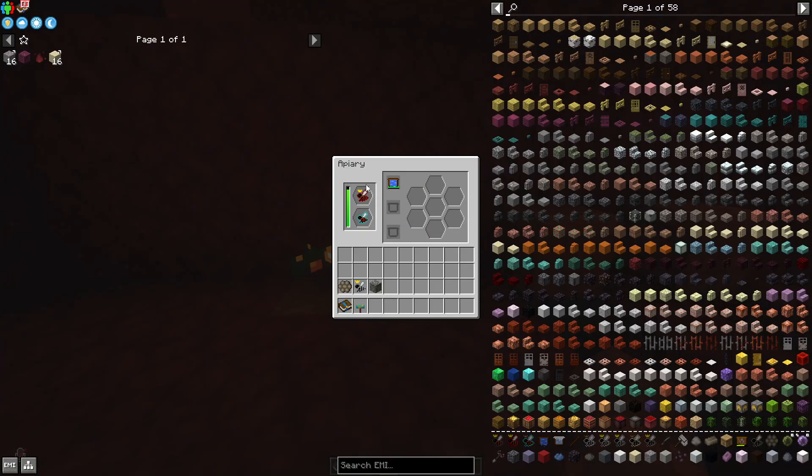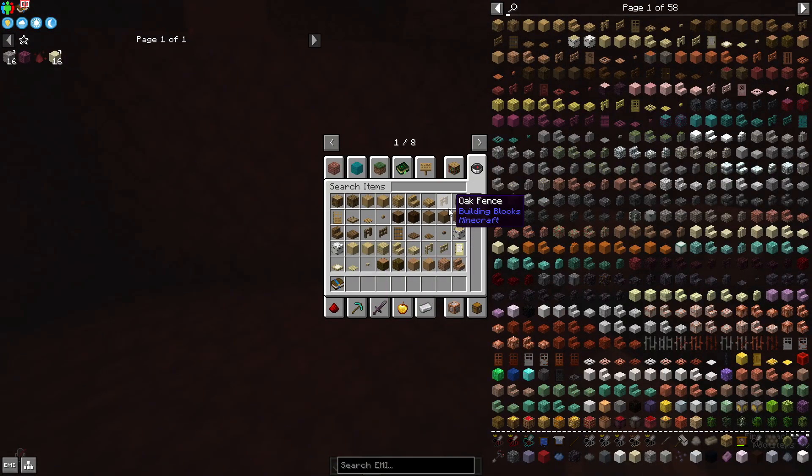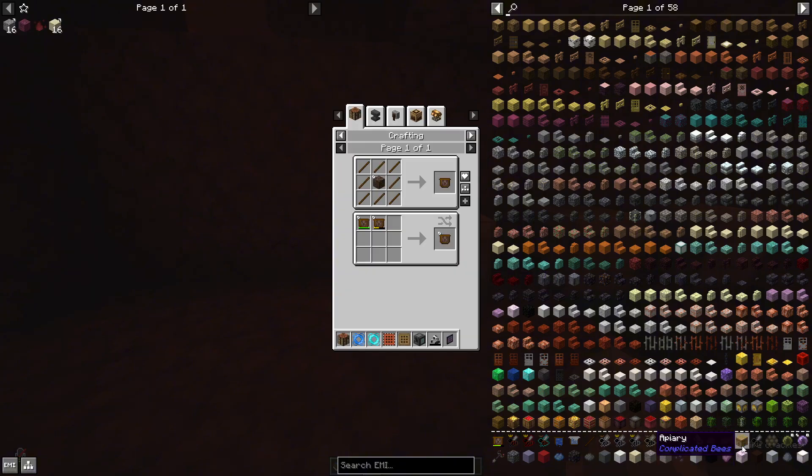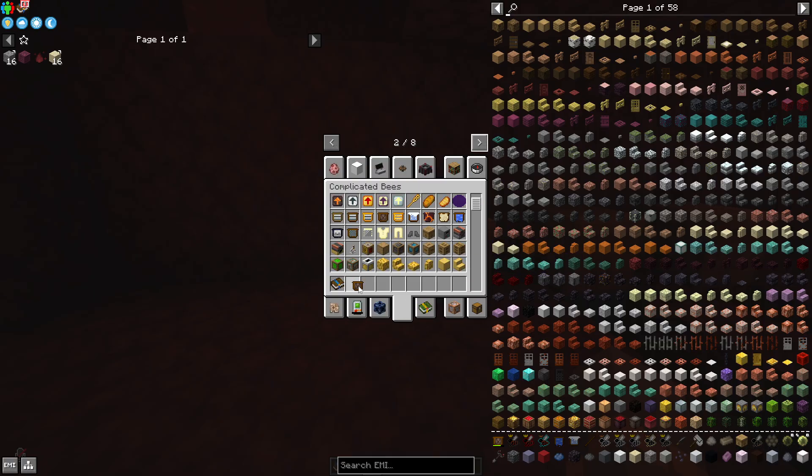It's always best to have a princess and a drone of every species, because if you have only one and you mix them with another bee and you don't get the original bee back, you could lose it. For example, if you mix a rocky and a dried one together, you might not get a dried one out of it again — maybe you get the mutation or just rocky ones. Of course you could always make a new dried one again from wasteland bees, but it's better to have two of every species.